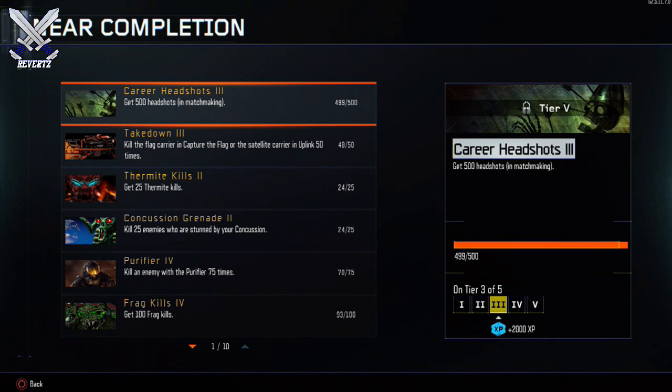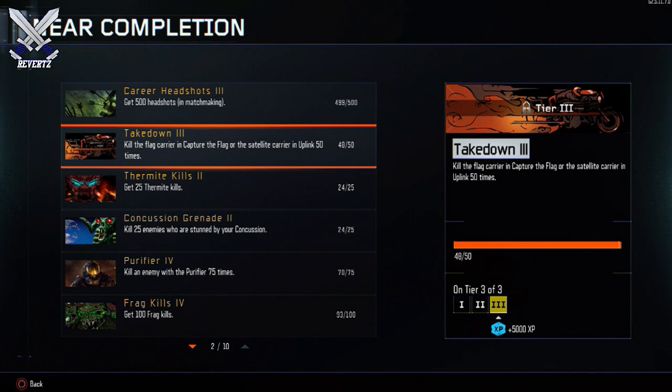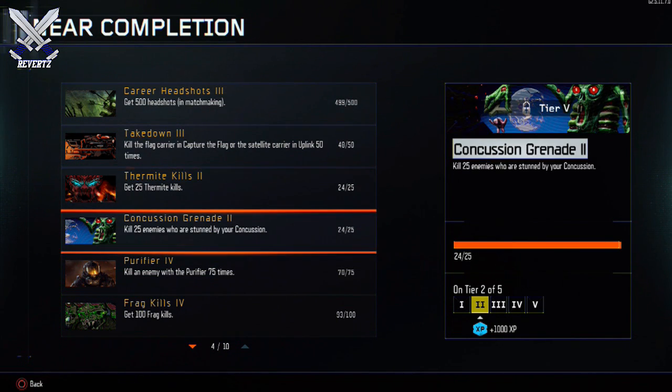Going down the list, I have a lot of challenges I could knock out in only one game. For example, in Takedown 3 I need one more kill with a flag or satellite carrier, and I need to get that 50 times — I'll be rewarded with 5000 XP, and I'm at 48 right now. So only one more game of Uplink or Capture the Flag will complete that challenge. The same goes for the next challenge, Thermite Kills 2 — I need 25 thermite kills for 500 XP, and I'm currently at 24.